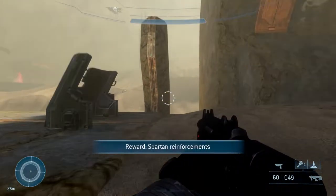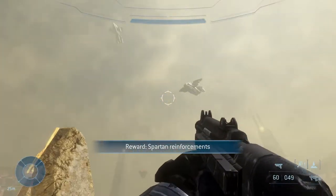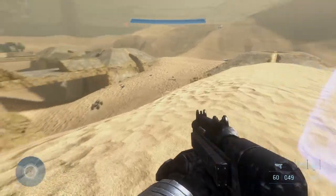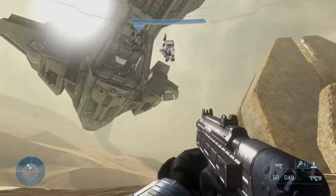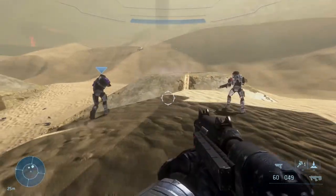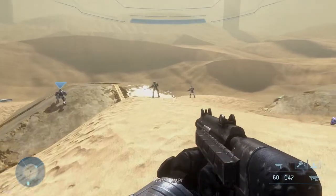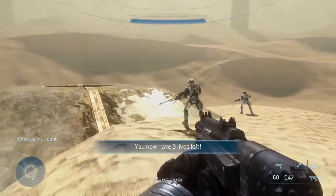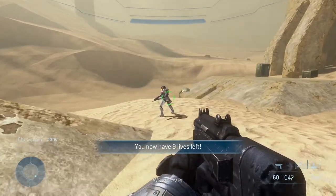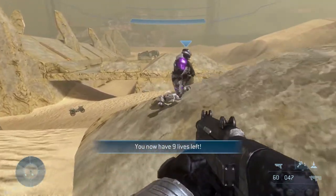We beat the wave and got Spartan reinforcements as our reward. Let's check it out - how many Spartans? Oh cool, we get two of them. Actually we got more than two - we got a sniper, a shotgunner. This one has a waypoint marker - maybe it's like a hero unit.